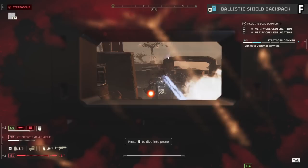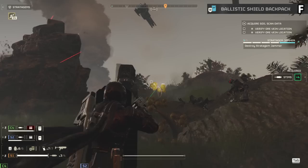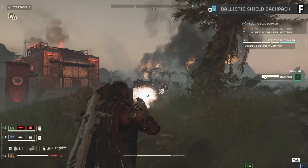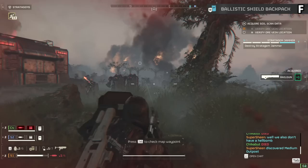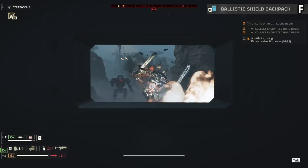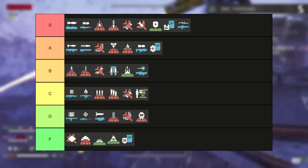The ballistic shield is a major F tier. This has a shield you hold in one hand or keep on your back, and it only protects against basic fire — sometimes not even that. Any stray rocket deals all of your health through it and will knock the thing out of your hand. It can even break sometimes and just does not work well as a shield. There's a theory that crouching makes it work better and that's completely made up — no benefit to crouching or not crouching. Just don't use this. The shield generator pack is better in every single way.